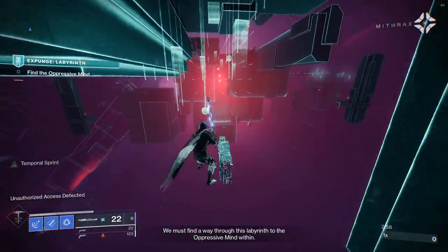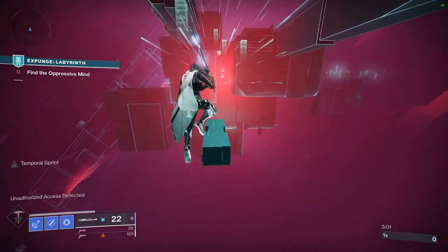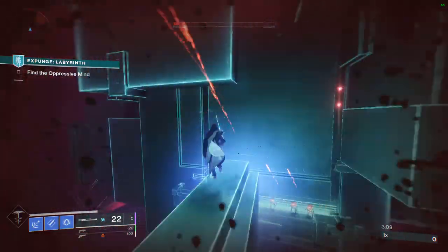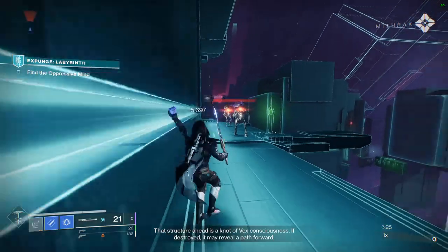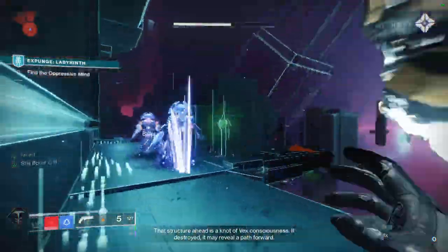After getting to this section, completely ignore the hobgoblins and get to the second platform. Hunters can then worldline skate to the other side, and Warlocks can use movement tech 1 as discussed previously to cross the area quickly. Jump around the platforms to the area with the minotaur, kill the minotaur, and shoot the vex thing. Otherwise the harpy in the next area will not spawn, and you'll lose lots of time trying to get back to the previous section.